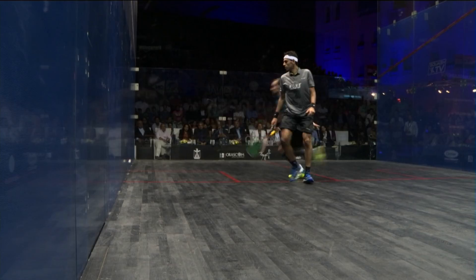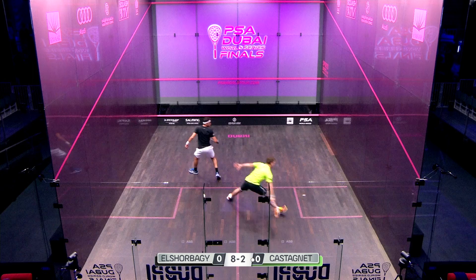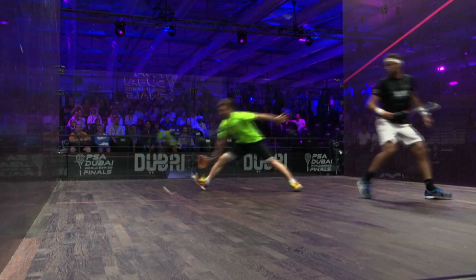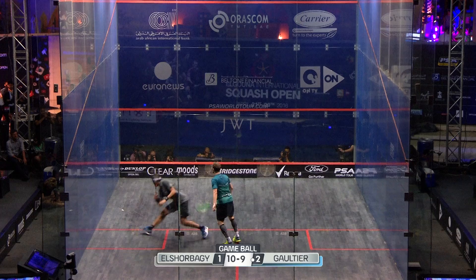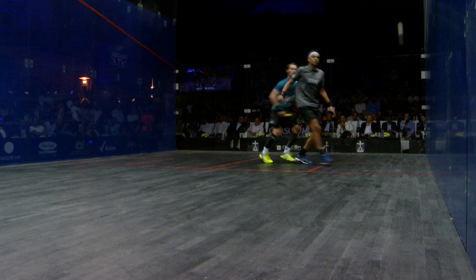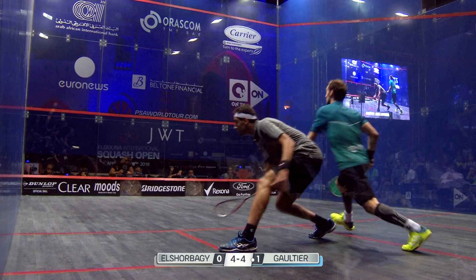The final area we'll look at as regards El Shabag's strength and power is his ability to really hold his position. You can see in some of these clips where El Shabag is taking a strong powerful step away from the tee but then pushing back and holding his ground, making it very difficult for other players to get around him. The way El Shabag uses his strength and power — not just in terms of his movement onto the ball and the striking of his shots, but also that ability to hold that strong dominant position in the centre of the court — is just another factor that goes into making up one of the greatest all-round players of the modern age.